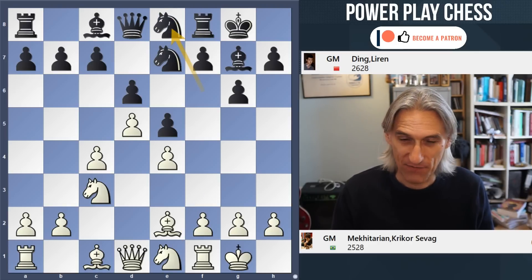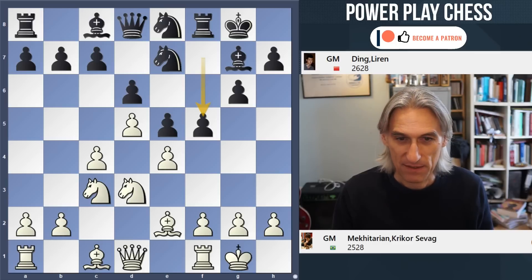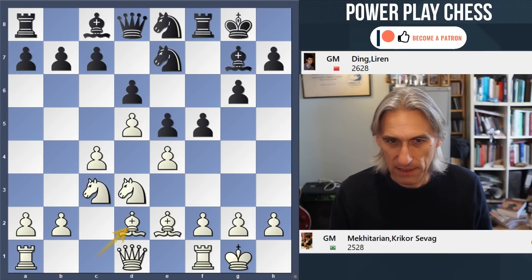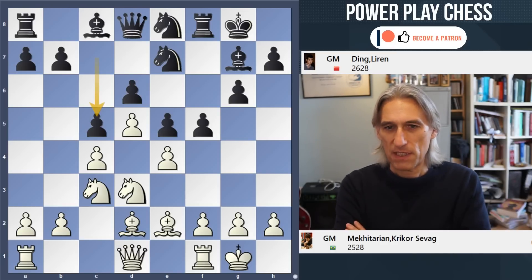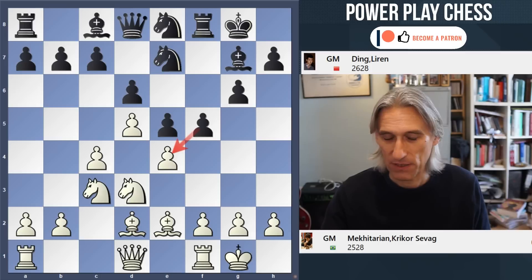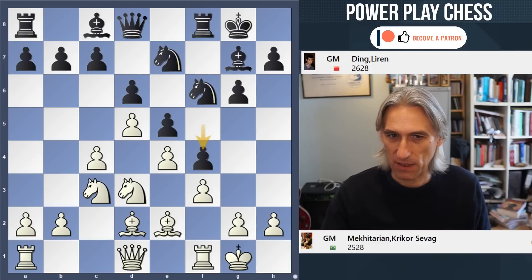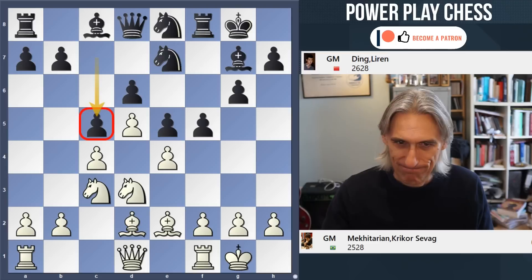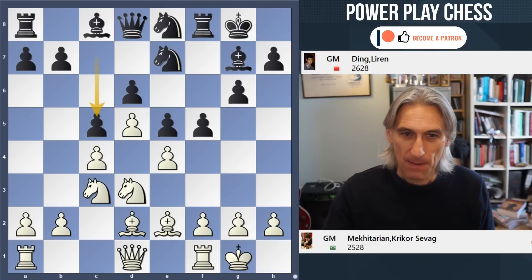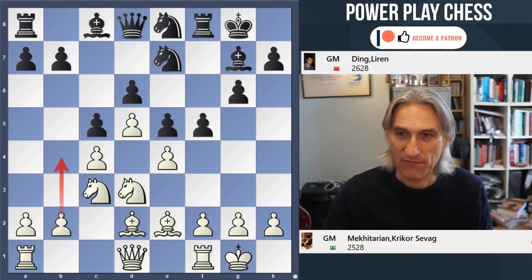So knight e8. You can play knight d7 as well, but knight e8 has a particular idea in mind. Obviously it frees the f-pawn, so black's kingside attack is starting. But Ding plays in a slightly unusual way: c5. There are lots of ways you can do this with black — you can take on e4, or just press on on the kingside — but Ding decides to just block things up with c5. This prevents white from playing c5, but there is a drawback in that white can very easily open the b-file.